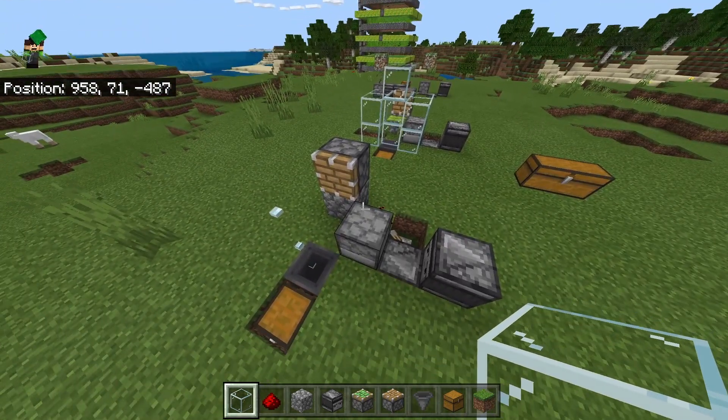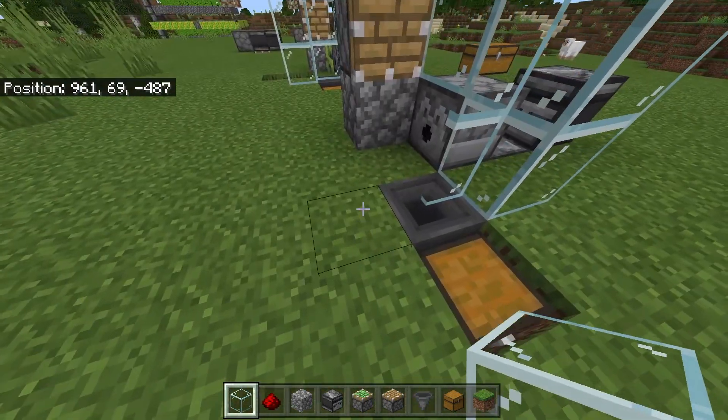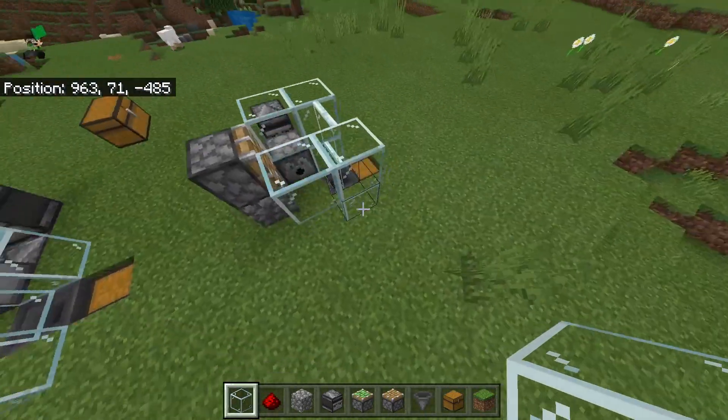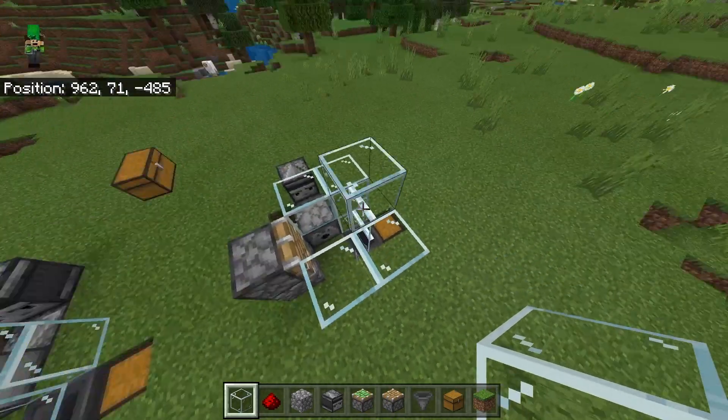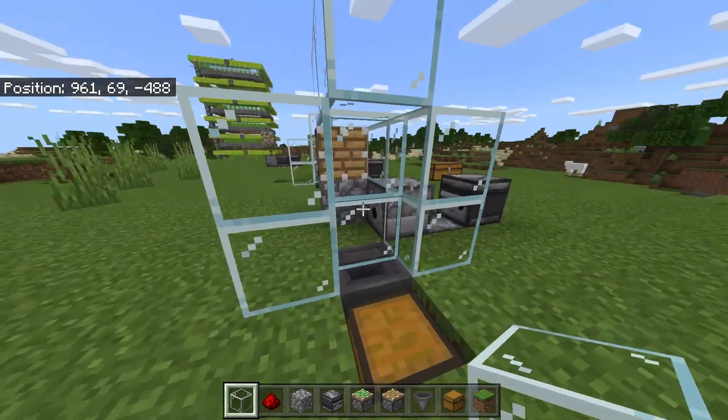For one of the final touches, place glass on top of and next to the dispenser, then place two more blocks here and go across like that, leaving a one block gap down below — I'll explain why later. Then place two more blocks up here, and you should end up with something that looks a little like this.